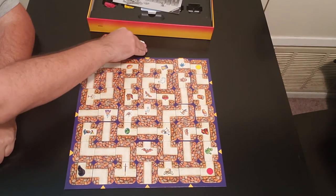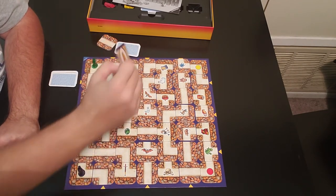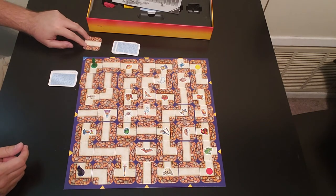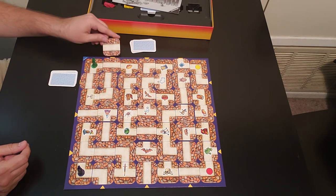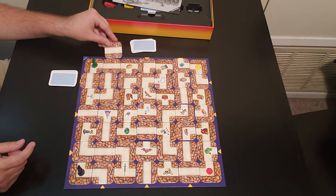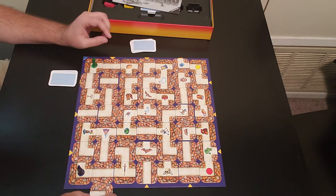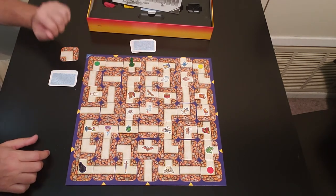Now green is going to look at their card — they're going after the ring. He's secretly going for the ring. He still has to play a piece, so he goes ahead and pushes it this way. All the pieces get pushed, he takes the piece that came off and gives it to the next player, then he moves — and just like that he lands on the ring. The ring goes to player two, so player two discards that card.